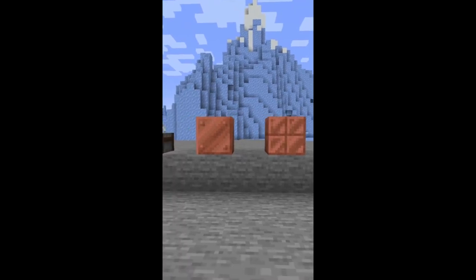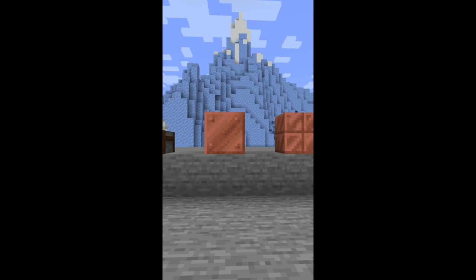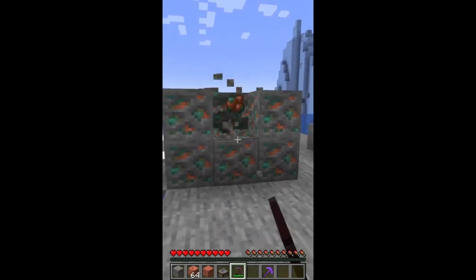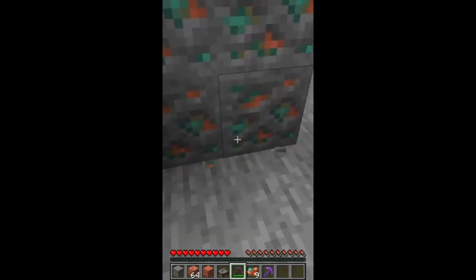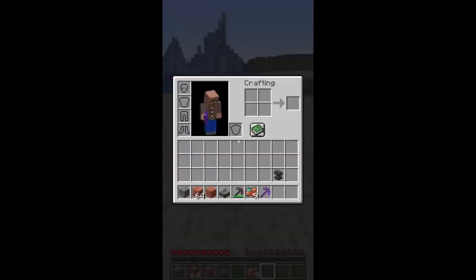A new 1.18 snapshot just dropped yesterday and while there are of course a ton of changes to world generation, one of the biggest changes was to copper. Copper ore used to drop between two and three copper, now it's going to drop between two and five. So you're going to get a lot more copper when you actually go to mine it, which is going to be great for doing all your builds out of copper because that block looks amazing.